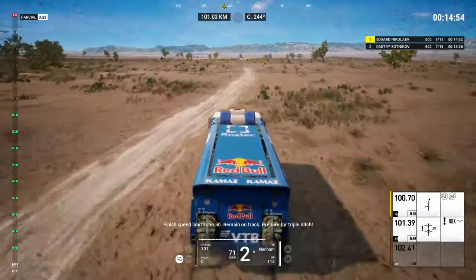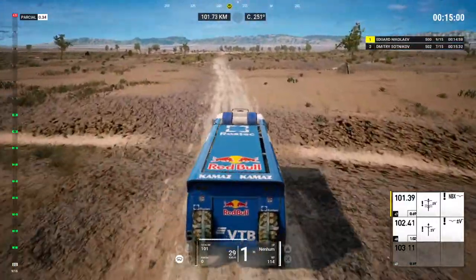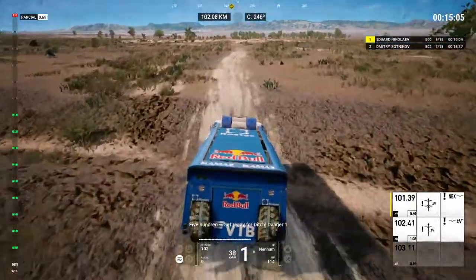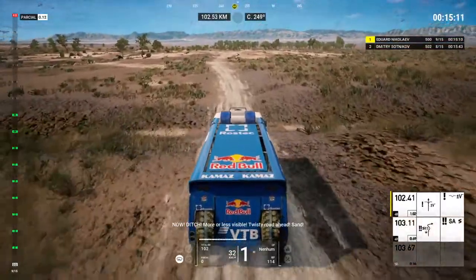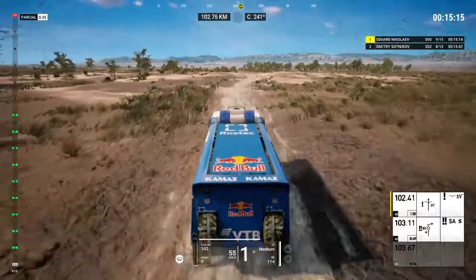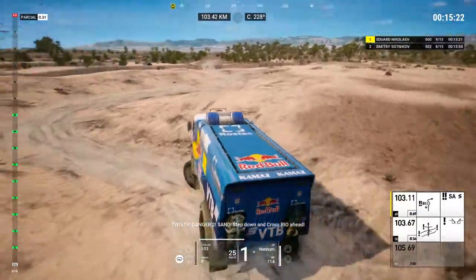Prepare for triple ditch. 500, get ready for ditch. Danger one. Now, ditch. More or less visible. Twisty road ahead. Sand. Twisty, danger two, sand, step down and cross Rio ahead.